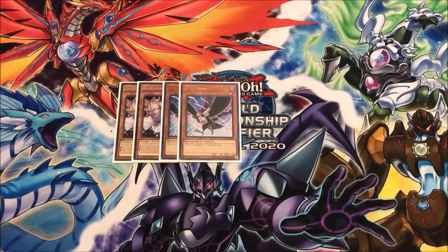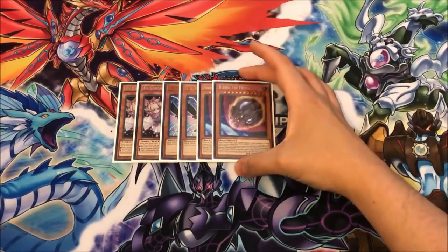Being able to just Crow anything is amazing — really good against Salamangreat, really good against Orcus once they get their new support. People are already playing them online, so you're going to see it. Ash is just the most generic hand trap and one of the best ones to still play. It is a hard once-per-turn, but it's fine. DD Crow fills the void that other hand traps don't. You can play Skull Meister, Ogre, Valor — there are so many hand traps you can play — but I personally just like DD Crow at the start of this format, especially knowing there are so many graveyard-related decks.